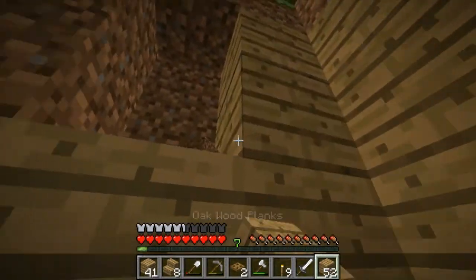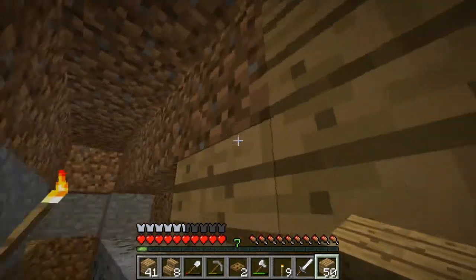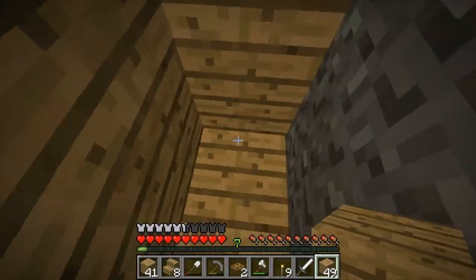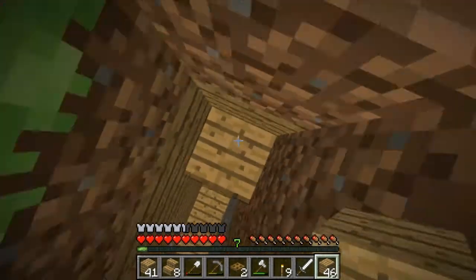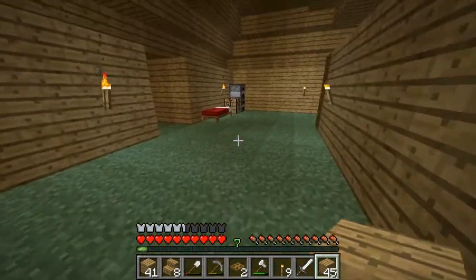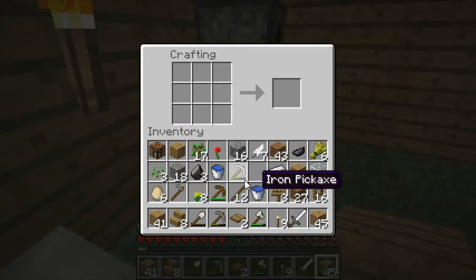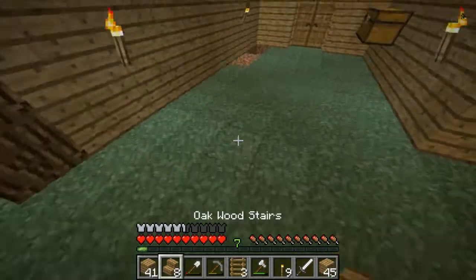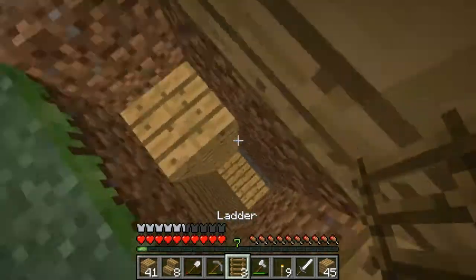I don't know what I'm going to do with the floor up there, so I'll leave the top layer like that. What we do need is some ladders, so let's just get up here. I remember how to make ladders hopefully — here we go. Yay, ladder! Wait, is three going to be enough?